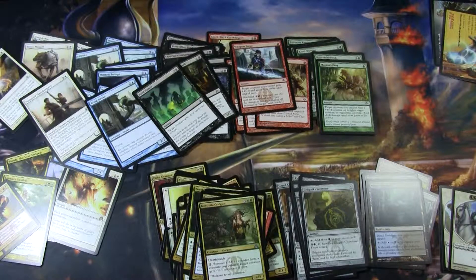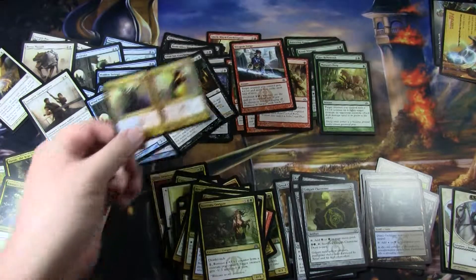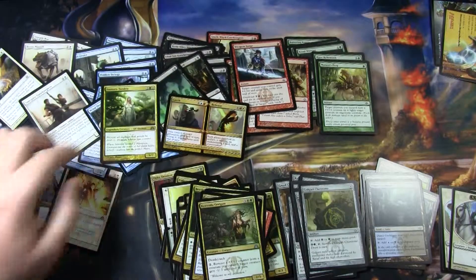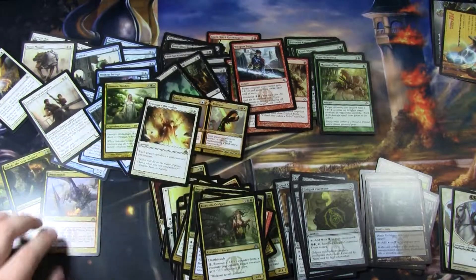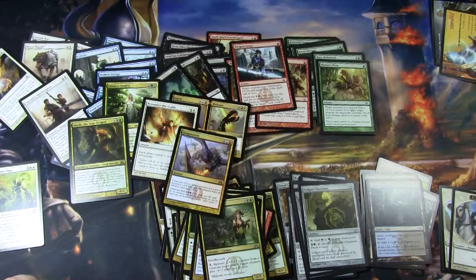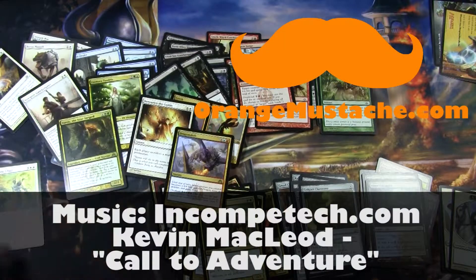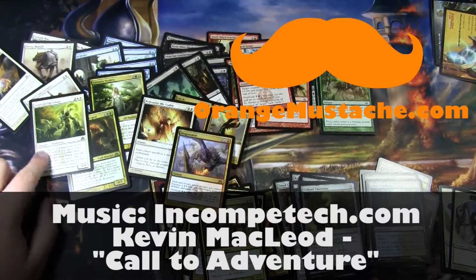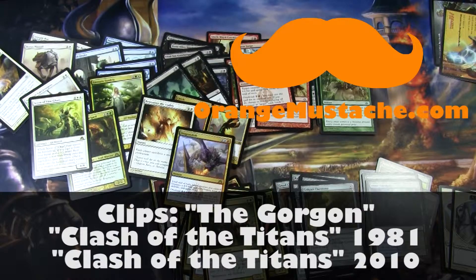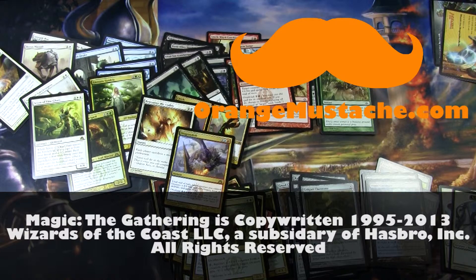So there we have it — 6 packs opened. For the rares we have Catch and Release, Emmara Tandris, Renounce the Guilds, Dragonshift, Varolz the Scar-Stripped — so we got 2 of the 10 Maze Runners — and Scion of Vitu-Ghazi. Thanks for watching; I'll have more Magic the Openings in the future. Subscribe if you want, and have a good day.